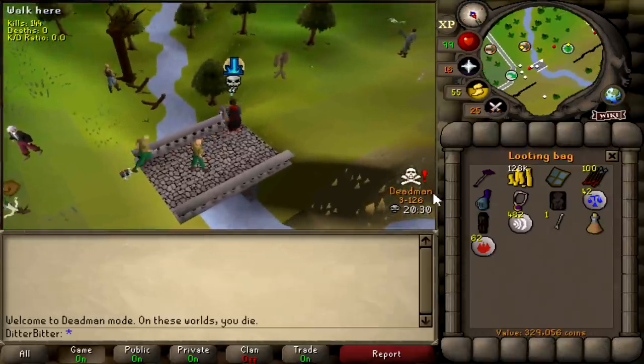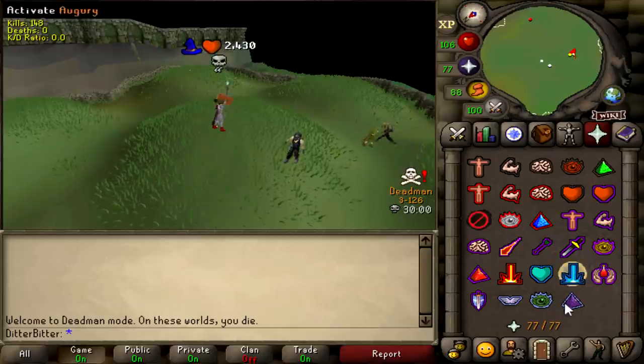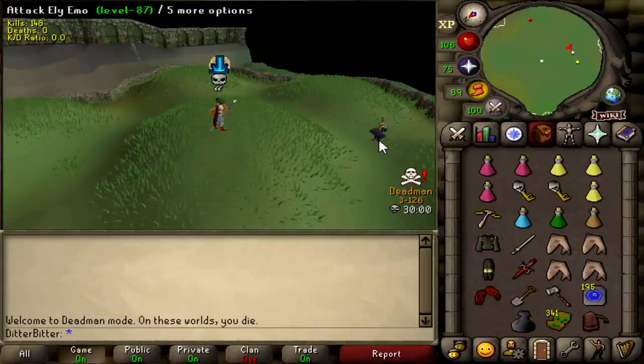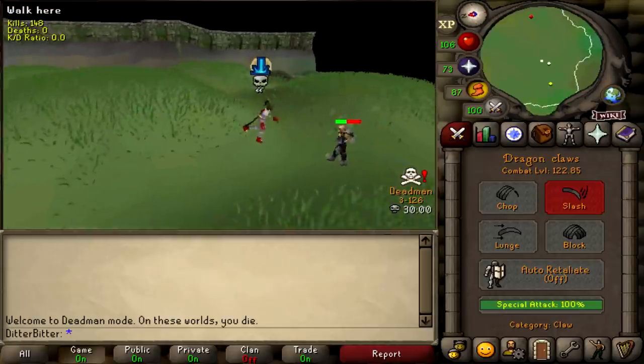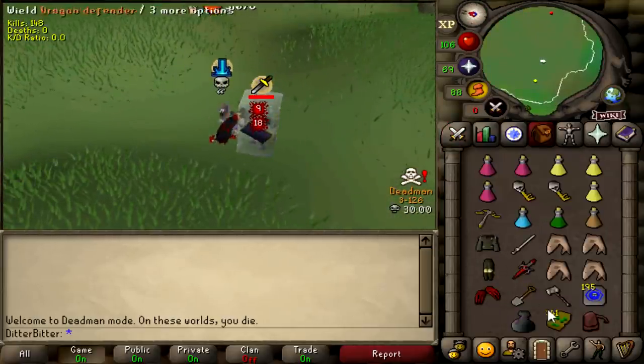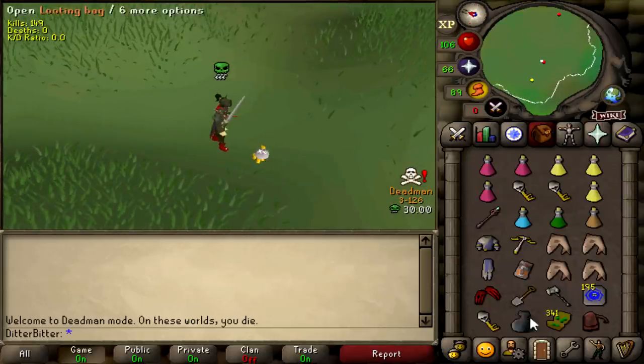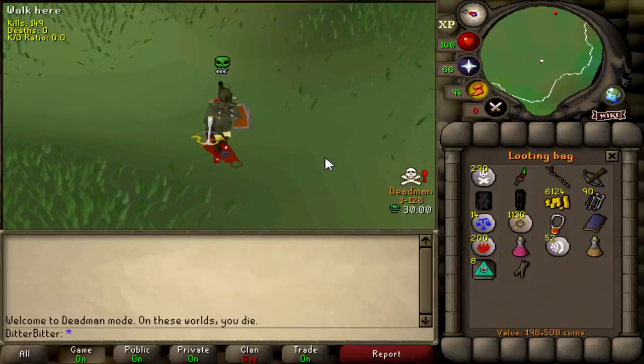Let's see how much loot we have in our looting bag. 300k — he had an ancient staff, 120k cash. Hopefully that's a good key. Oh my god — he's like half HP already. Just claw him out, it's game over. He prayed melee — should I just double claw him through the prayer? I think I should. Good fight man, let's get everything in the looting bag. He just calls me a prick. Mate, you're doing Barrows — we've got to get your loot in. GG bro. 200k, we'll win on that key.